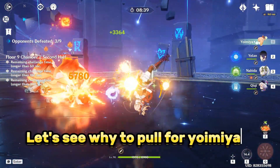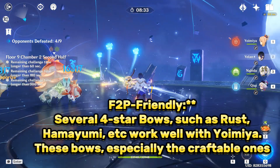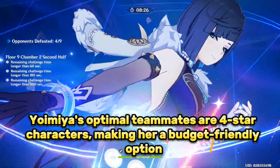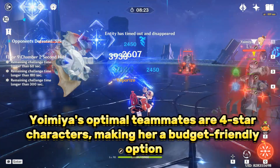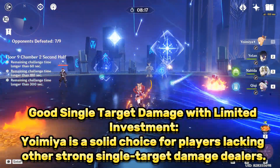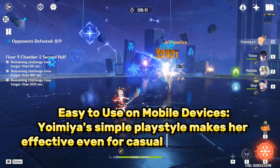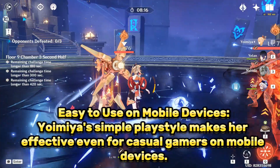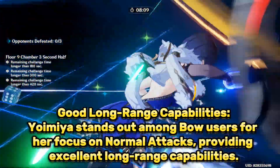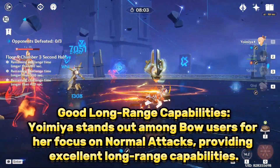Let's see why to pull for Yoimiya. She is F2P friendly — several 4-star bows such as Rust, Hamayumi, etc. work well with her, especially the craftable ones. Yoimiya's optimal teammates are 4-star characters, making her a budget-friendly option. She has good single-target damage with limited investment and is a solid choice for players lacking other strong single-target damage dealers. Her simple playstyle makes her easy to use on mobile devices, and she stands out among bow users for her focus on normal attacks, providing excellent long-range capabilities.